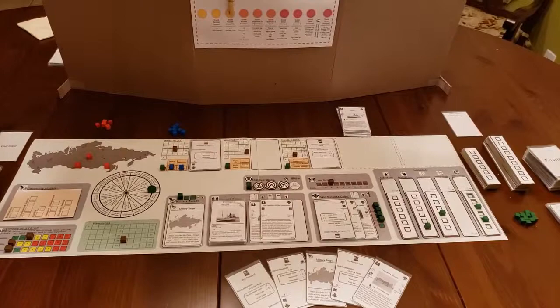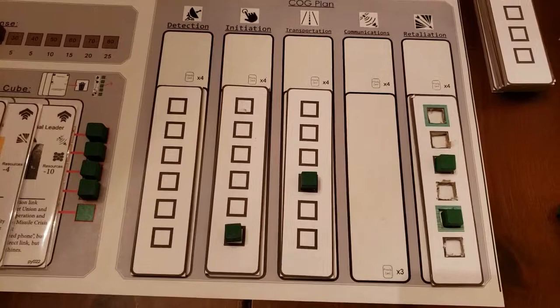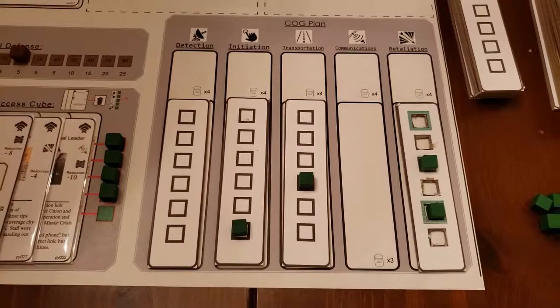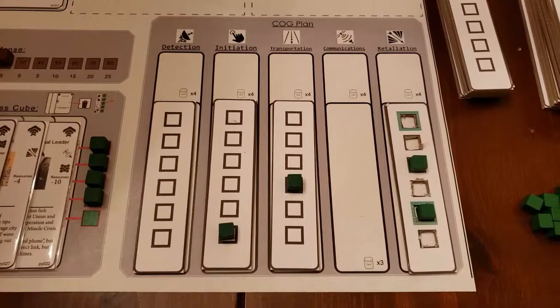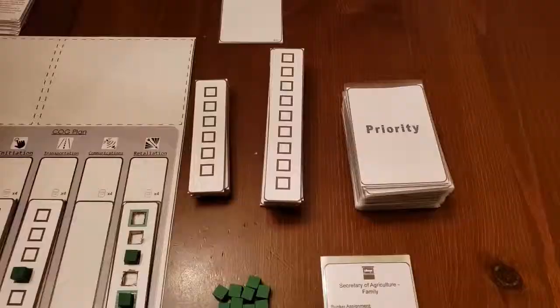As the U.S., you need to build a Continuity of Government plan because of the threat of a Soviet nuclear attack. Your plan has five categories, and in each category you need to purchase a COG tab and begin placing success cubes on the tab. During the game, as you draw intel cards, you'll be given an opportunity to flip the tab to see if you're successful. If a green cube is in the green square, that system is successful. If you're unsuccessful, it will be a great detriment should the Soviets attack.